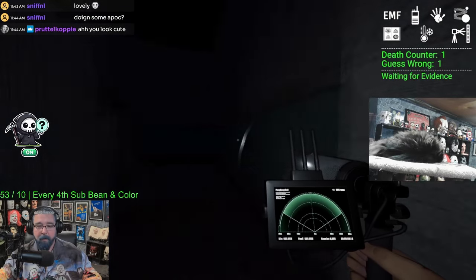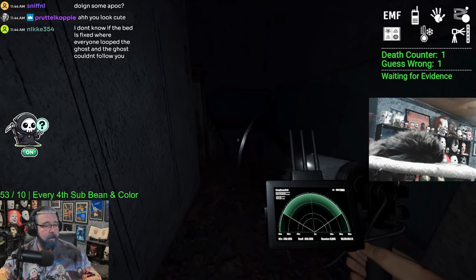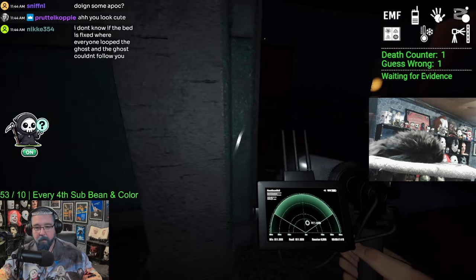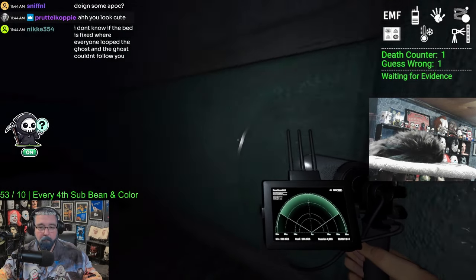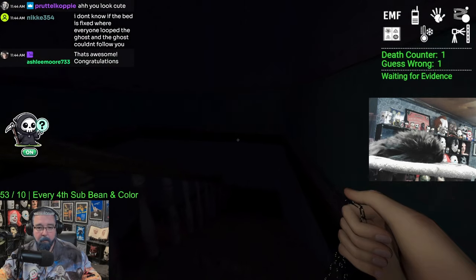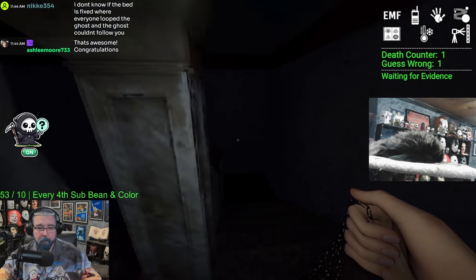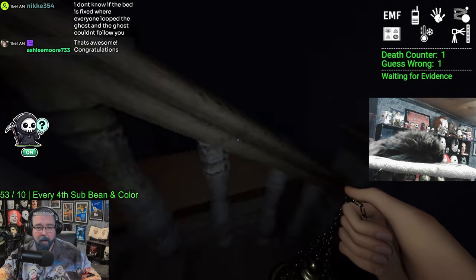For the apocalypse challenge — if your ghost is in one of the wings downstairs, I wouldn't hide there.